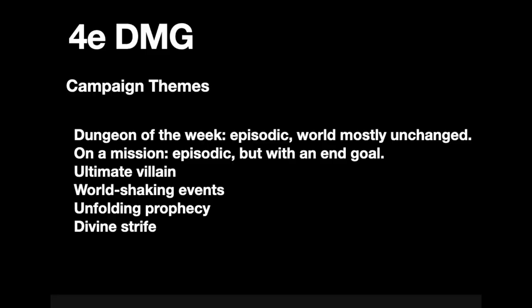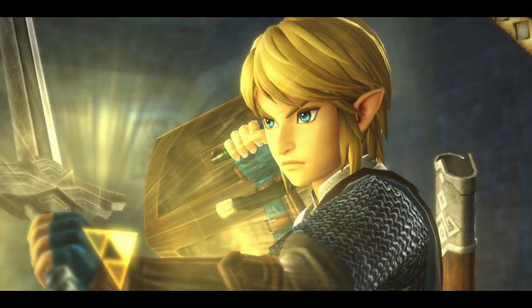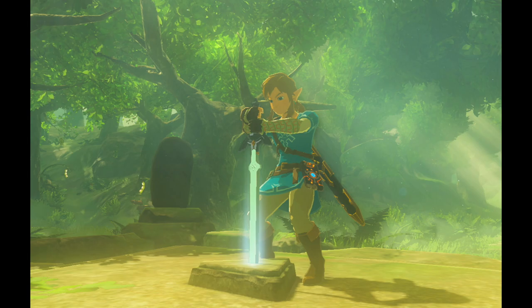The On a Mission campaign type is only slightly more interconnected, where the adventures are still episodic but they're all working toward an ultimate goal. Using my Candlekeep Cops example, I could have had them working toward the ultimate goal of unlocking tombs deep underneath Candlekeep itself. Then we have the Ultimate Villain type of campaign, where episodic adventures lead to a final confrontation with a big bad. The easiest comparison is every Zelda game ever, where Link has to find all the pieces of the Triforce or gather enough strength to wield the Master Sword — only then can he become strong enough to face Ganon.